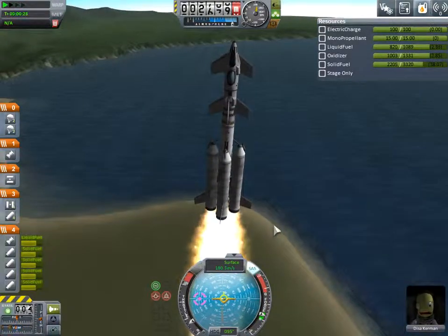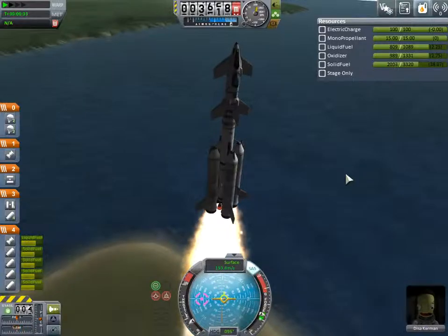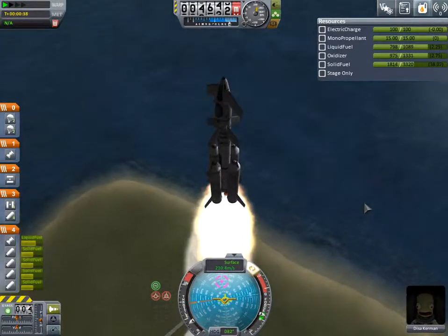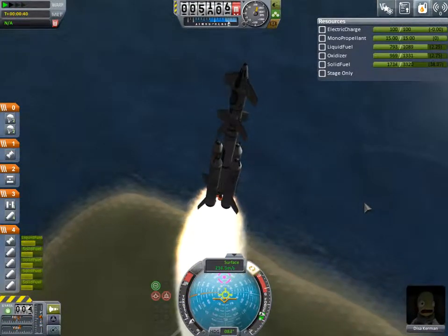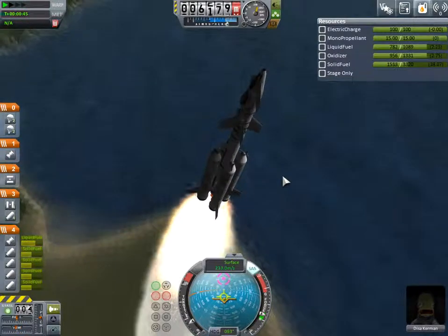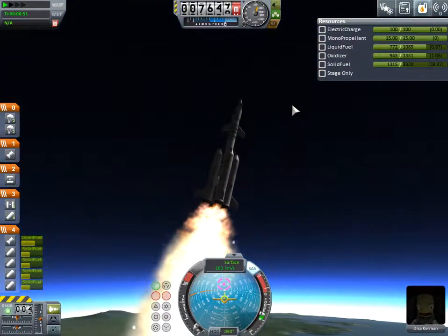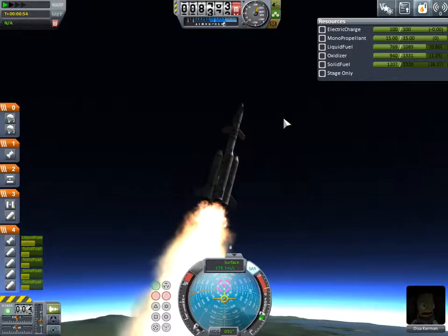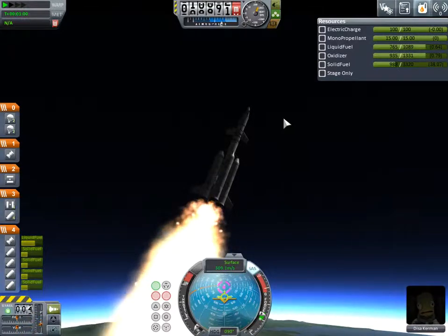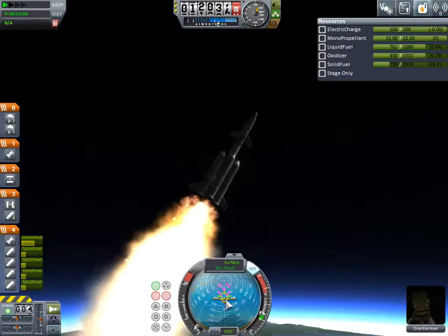I'm going to throttle down because we are getting close to 200 meters per second. We don't want to exceed 300. We can solve the wobbling issue by turning the spacecraft, because it's an airplane and doesn't do too well with yaw. I'm going to throttle down the main engine even more. We're going to look away from the space center to decrease lag, because loading all those buildings causes a lot of lag. If your game is going really slow, look away from the space center.